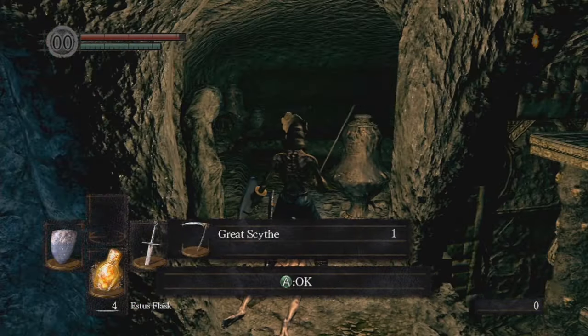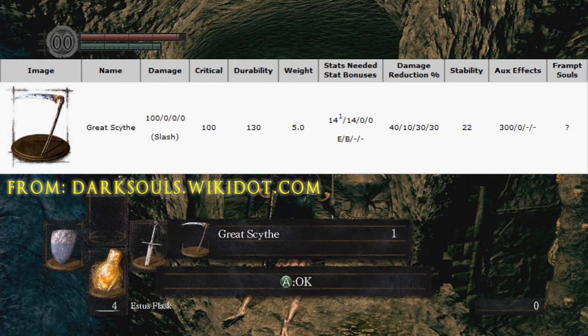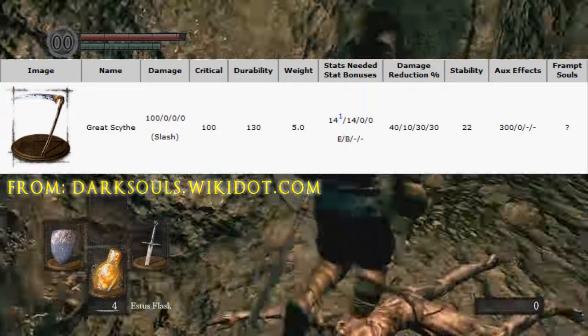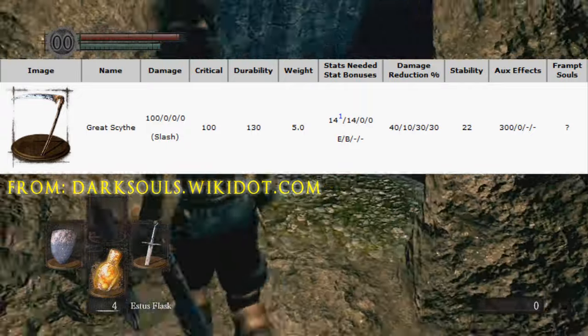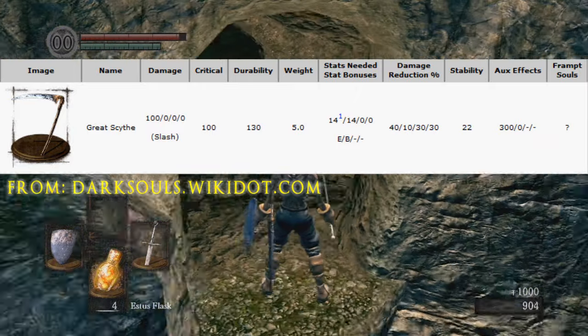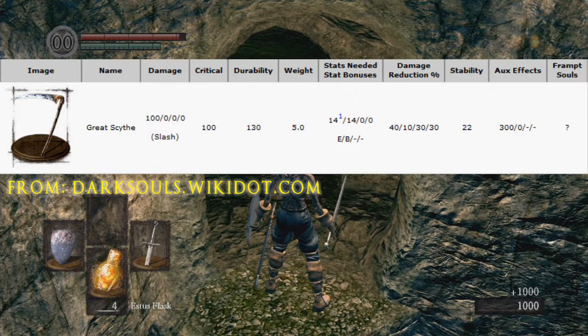Three minutes into the game, you have one of the best dex weapons in the game. It's 14 strength, 14 dex, B scaling for dex, only 5 weight, and it has a tremendous reach.